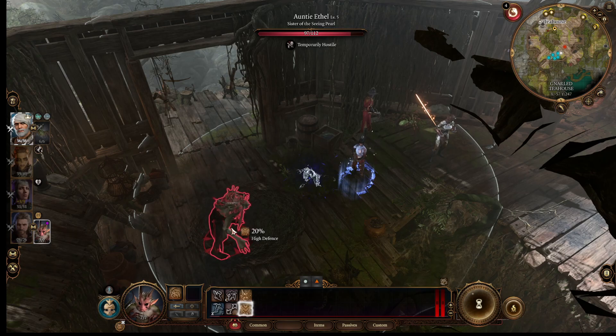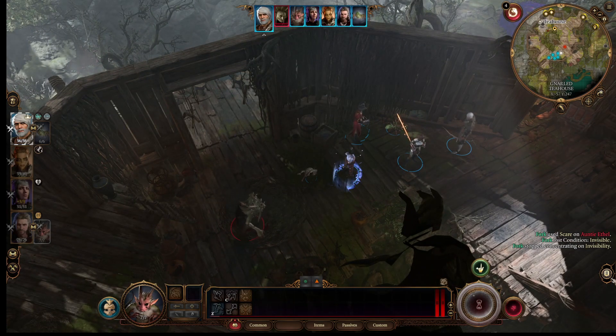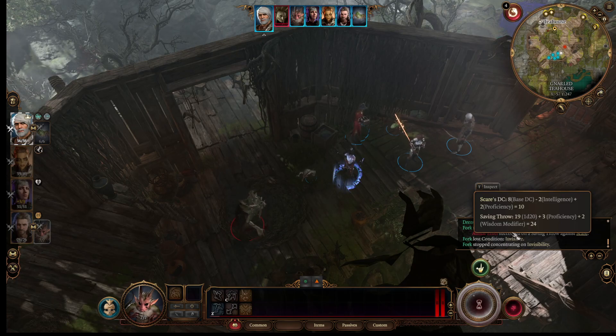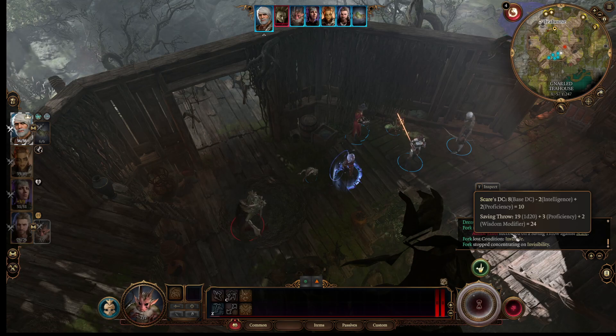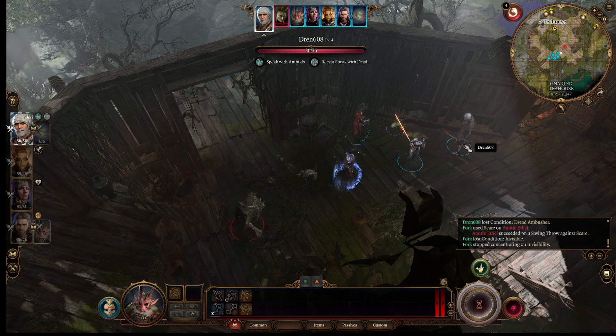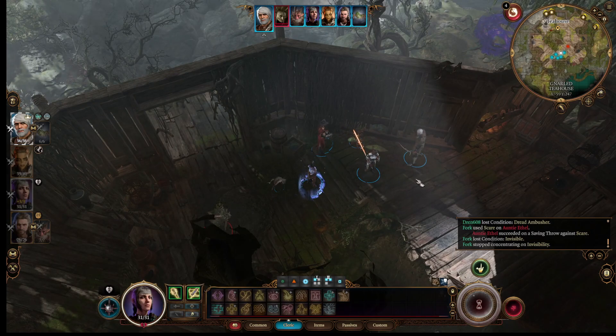She's got a Wisdom of 14, Armor Class 17 — so it's gonna be hard to hit her. I wonder if I could get off a Scare on her. It's a Wisdom saving throw. I'll try it. She saved — it's only an 8, she rolled a 19. And she's proficient against it — okay, so that was a bad thing to do.